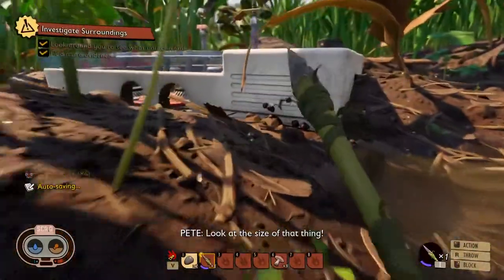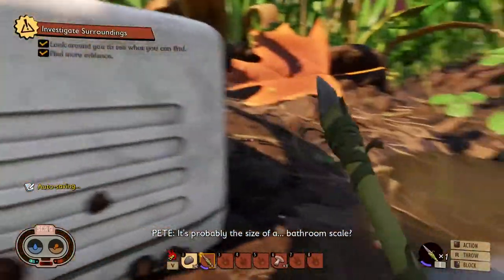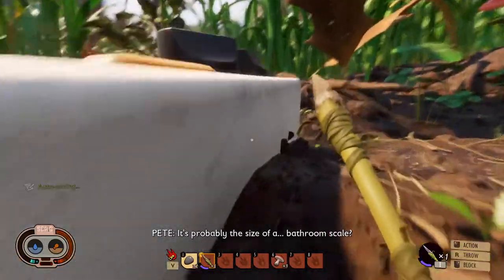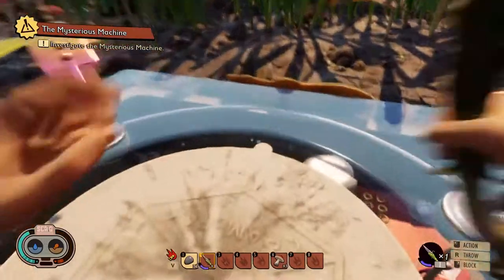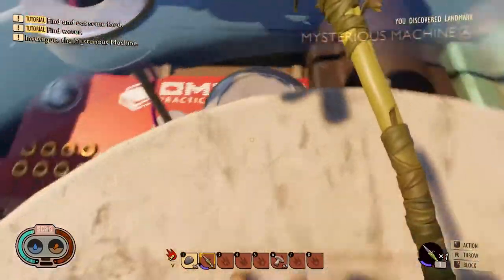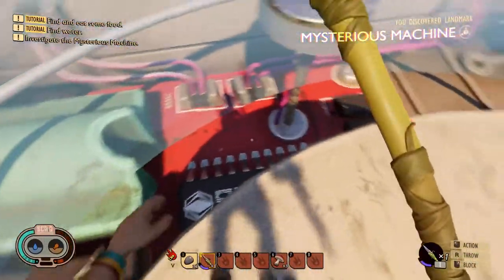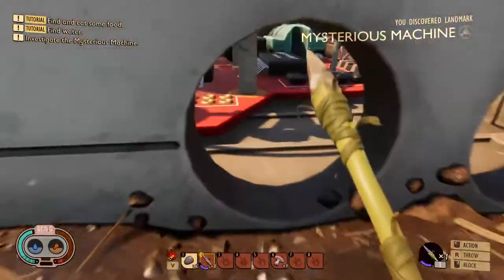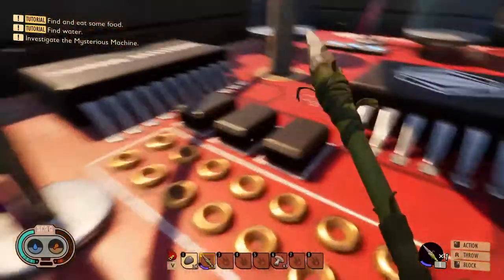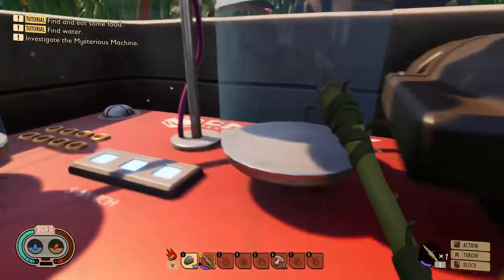There's a base here apparently. What did we find here — it's like a computer chip. Alright, we can probably get in there. Is there anything we can use in here?